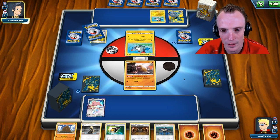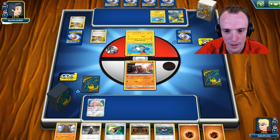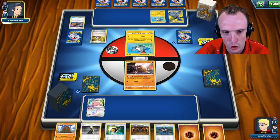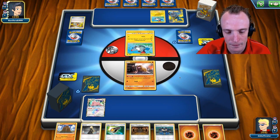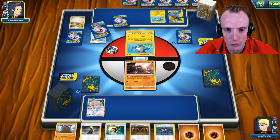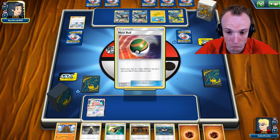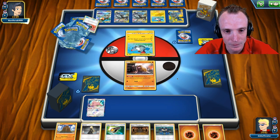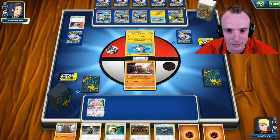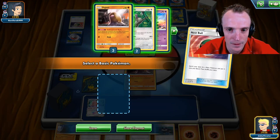If we had Buzzwole active we could actually get a cheeky KO, but we're fine. Opponent is probably wanting to attack with Rayquaza more than Pikarom. We'll get some Shrine damage into that Pikarom on turn one. They play down double, then triple Pikarom. Not sure why they need so many Pikaroms — and there's a Rayquaza too.